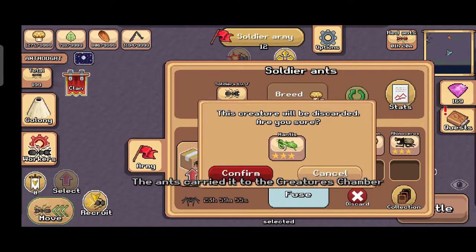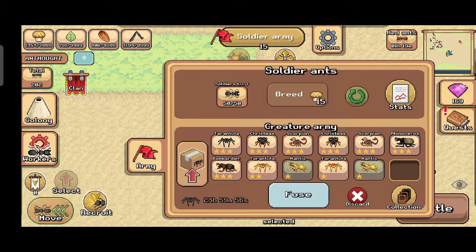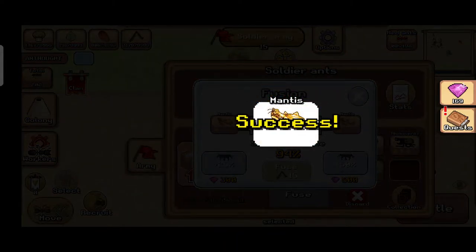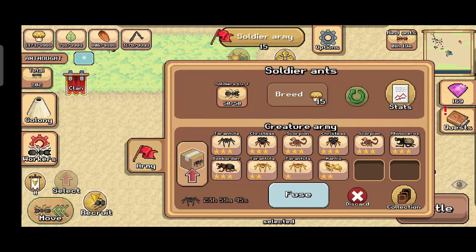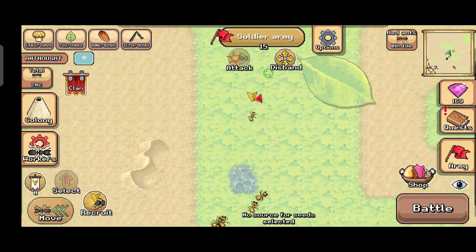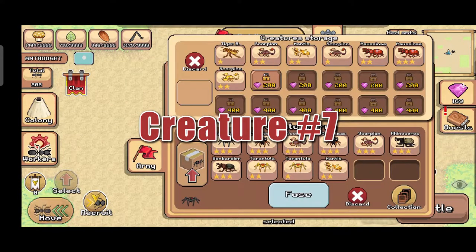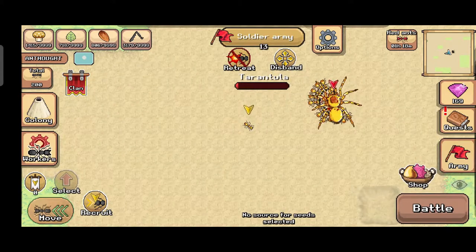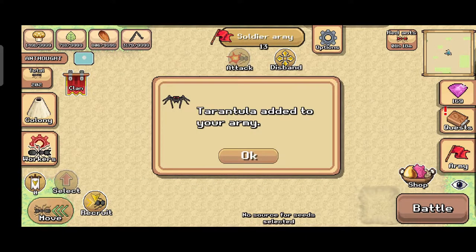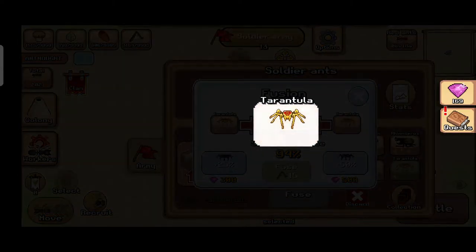I'm going to discard my three-star mantis; I'm trying to get a three-star golden mantis and golden tarantula, which are much stronger. Let's fuse it — success, nice! Next attraction: oh, another tarantula. Golden creature number seven, another tarantula. Let's capture it, added to our army. Let's fuse this tarantula — hopefully a success, nice!